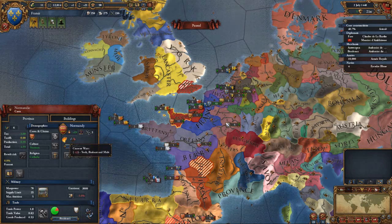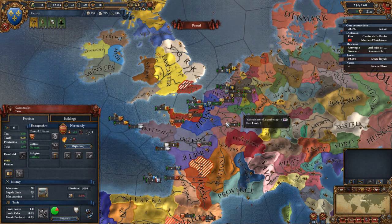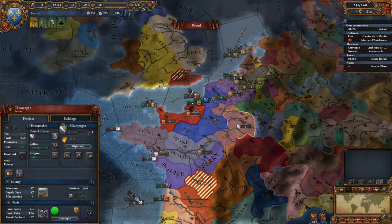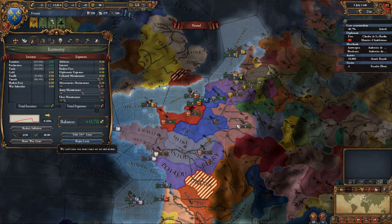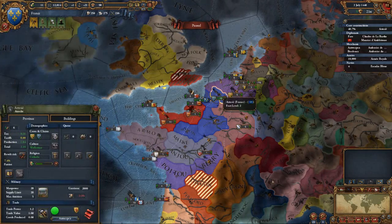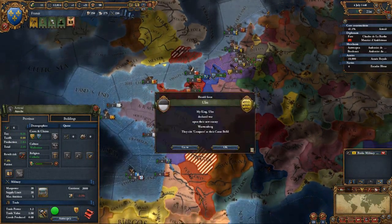They're allied to Wales and Scotland... actually no, they're not allied to Scotland — they're allied to Champagne. But right now we have a huge amount of debt, as you can see here: 24 loans to go through, we are earning very little, and we're also coring this territory. So without further ado, we will start on this.